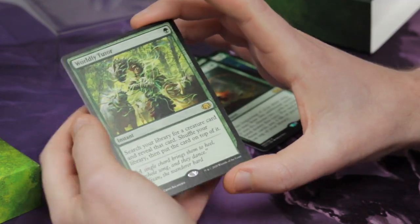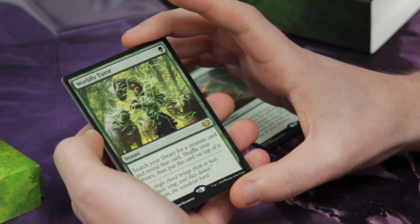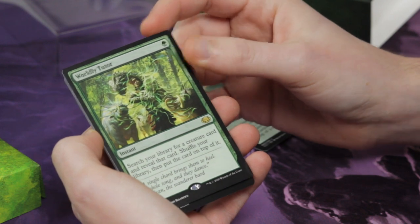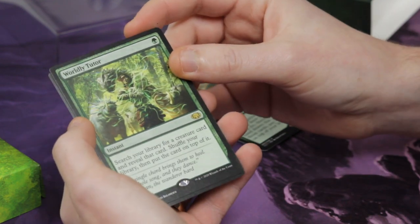And then we have Worldly Tutor — a tutor that fetches up creatures to the top of your library, with new art featuring Yisan the Wanderer Bard, and flavor text from him as well.